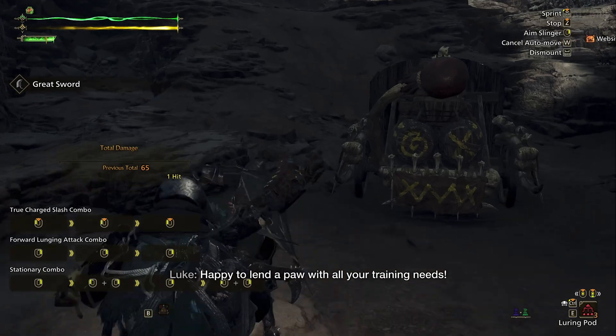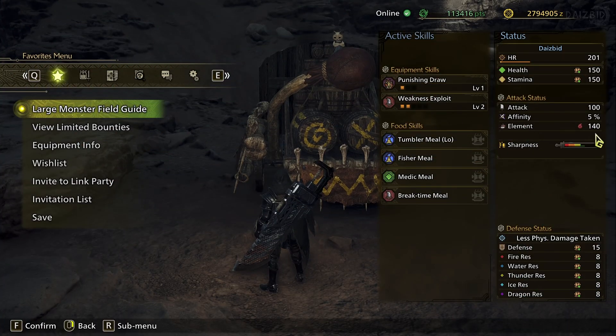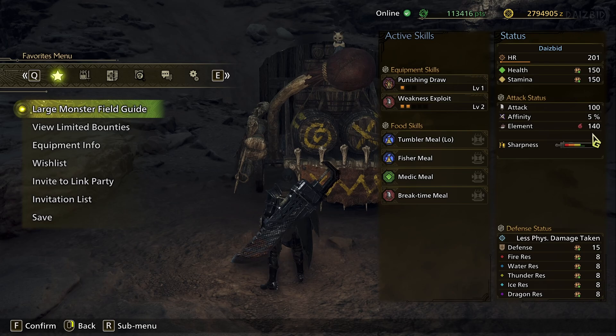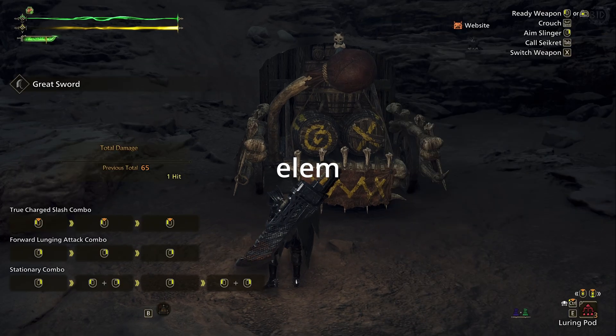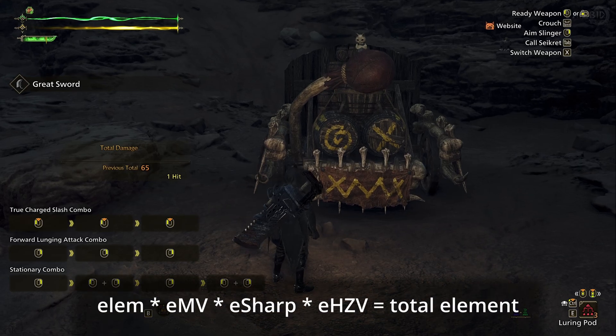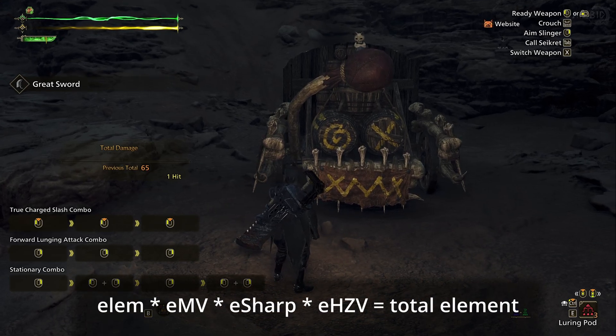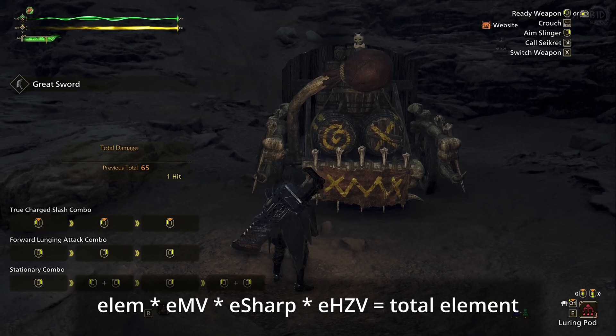Okay, but a lot of weapons have elemental damage on them. How does that get calculated? I'm now using a different greatsword — this one has 140 fire damage on it. Just like raw damage before we change that coefficient setting, our elemental damage is also secretly inflated. There's no setting to change this one, but thankfully the math is easy. This value on all weapons is inflated by a factor of 10, which means all we have to do is divide by 10 — so this weapon has 14 fire damage. The equation is: EM times EMV times E-sharp times EHZV equals total element. Every variable uses the appropriate elemental value. The motion values, sharpness multipliers, and hit zone values are all different for elemental damage than for raw damage. Ranged weapons can omit the sharpness variable.